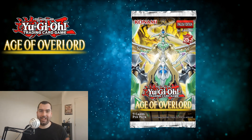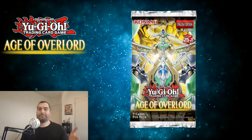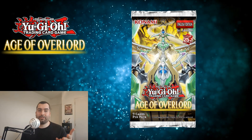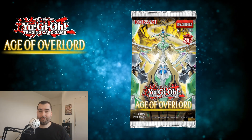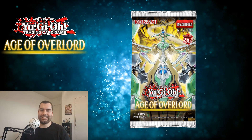Probably you've seen by now that the full set list for Age of Overlord has been released or leaked. The big talking points are the imports from the OCG and the World Premiere cards for the TCG. Some of those cards are pretty interesting — so the biggest ones are Ken and Gen.